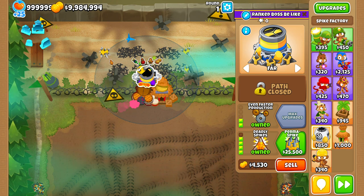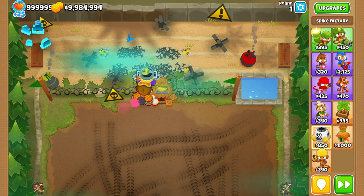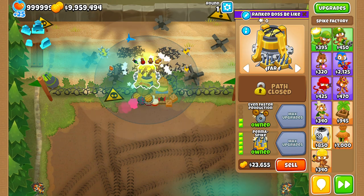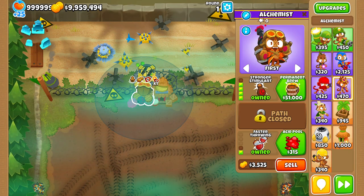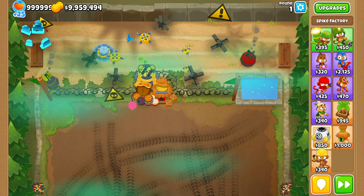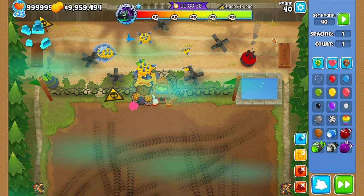You want to put the perma spike on far, and make sure it lands right here — not there, but here. That's the fastest place. Just get a spike on 39, and then you could actually keep the elk and send 40.